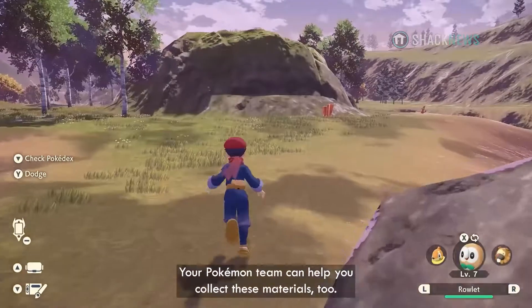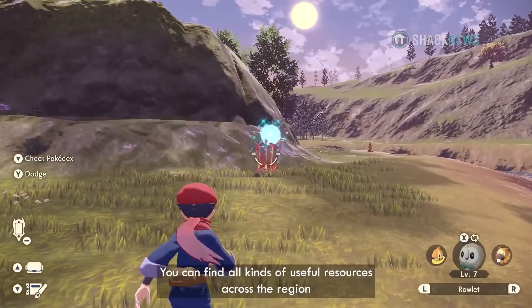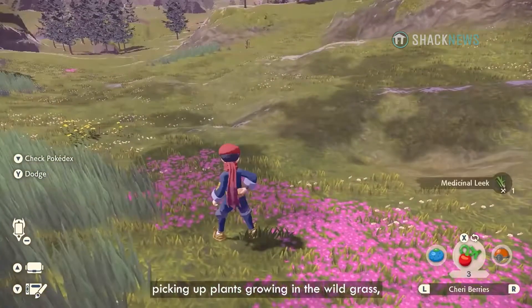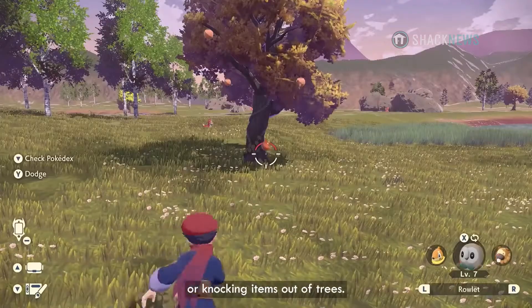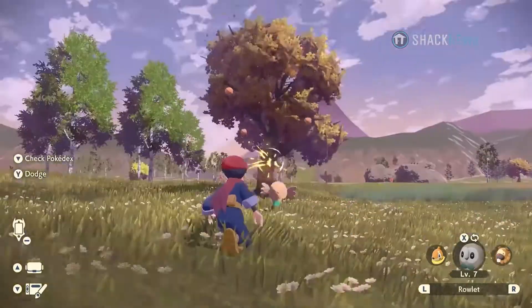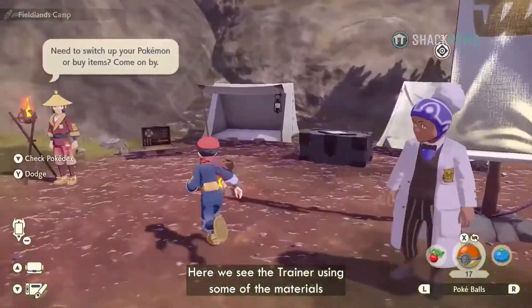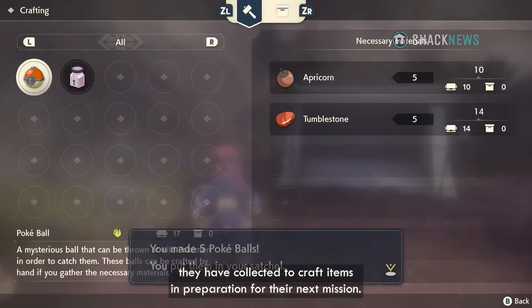Your Pokémon team can help you collect these materials too. You can find all kinds of useful resources across the region just by breaking rocks, picking up plants growing in the wild grass, defeating or catching Pokémon, or knocking items out of trees. Here we see the Trainer using some of the materials they have collected to craft items in preparation for their next mission.